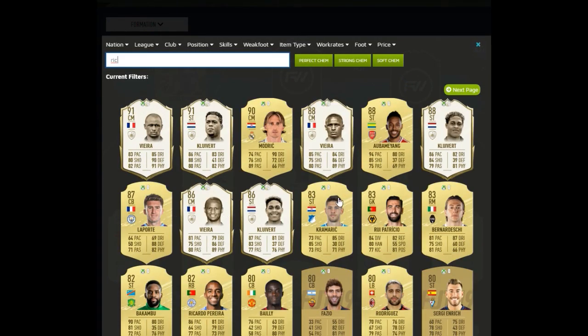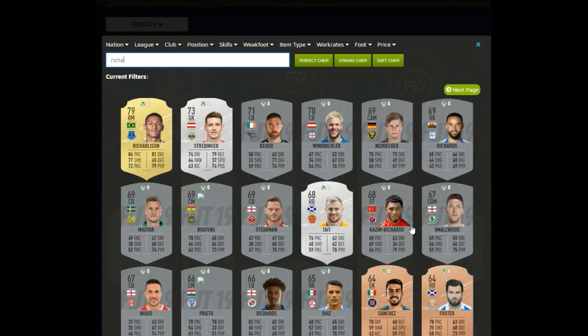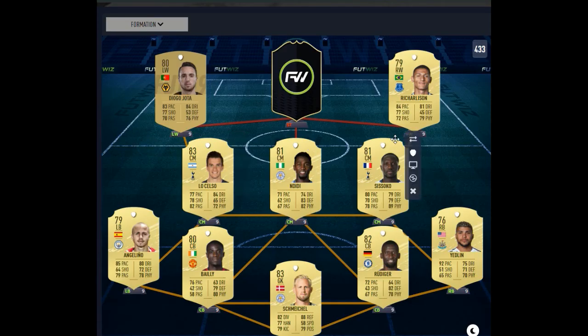On the right wing, we've got a 5-star weak foot compatriot — we're going with Richarlison. 5-star weak foot obviously, decent physical, good dribbling, good pace, good shooting. He's got a lot of similar stats to Jota, along with his 5-star weak foot and a 4-star skill move as well, so you can have fun with him.